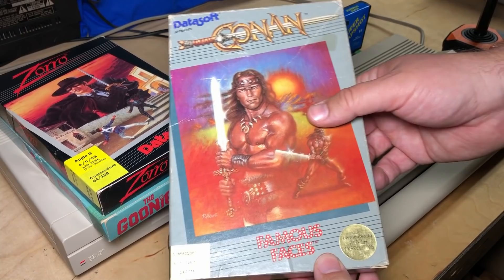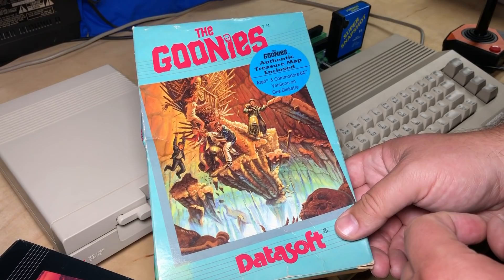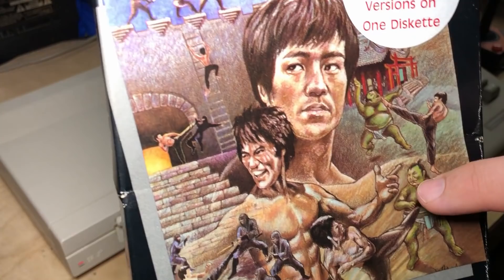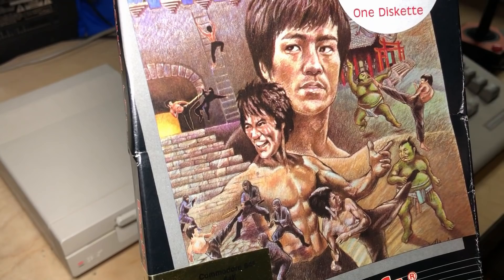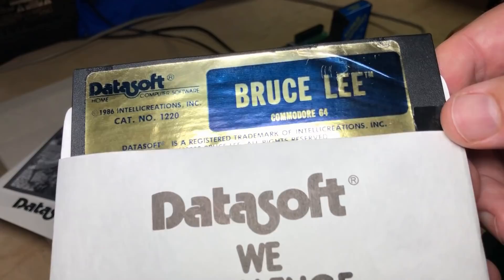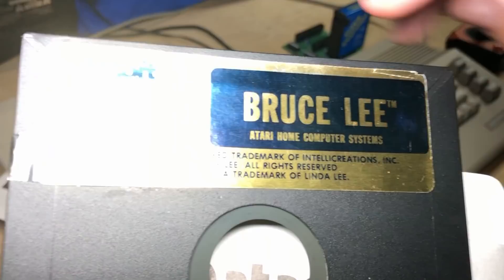So besides Bruce Lee, I'm fortunate enough to have Conan — there's Arnie on the front — there's Zorro, and one of my all-time favorite movies and games, The Goonies. Take a closer look at the box art. Here's Bruce Lee climbing up a ladder. There's actually many Bruce Lees here: fighting ninjas, fighting the Green Yamo, and of course climbing things and generally fighting. I also have the manual, and here's the disc with the extremely shiny label. It's got the Commodore 64 version on one side, and on the back side is the Atari version.